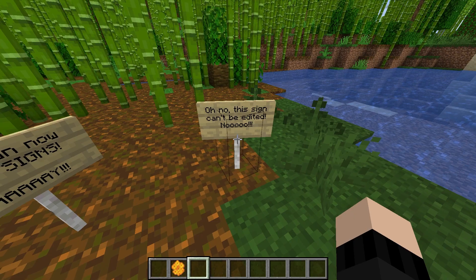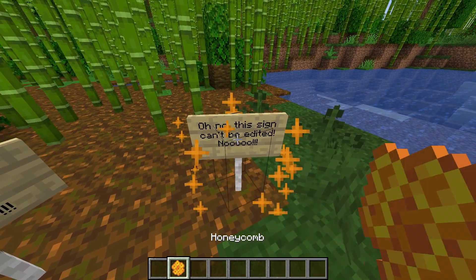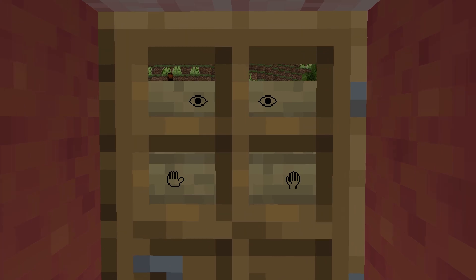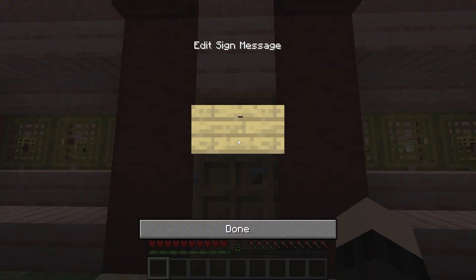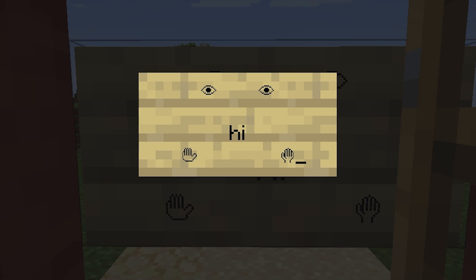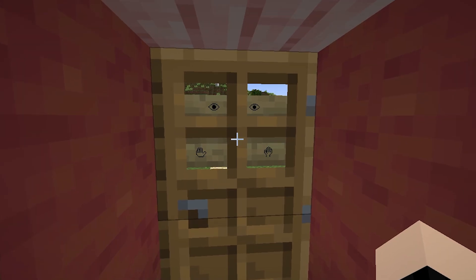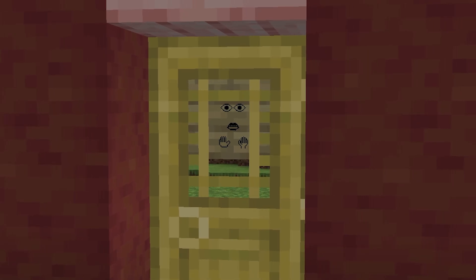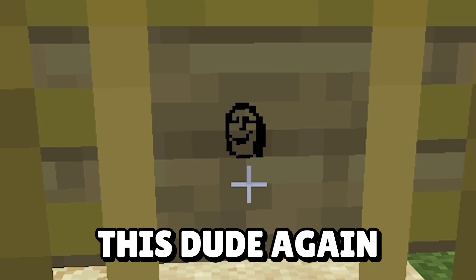If you want to prevent your friends from editing signs, all you need to do is wax them with some honeycomb. Here's a funny prank using this new feature and the new emoji: place a sign on your friend's door, edit the backside, and paste in some eyes and hands. When you close the door, it looks like a creepy little guy is peeking through the window. Depending on the shape of the door, you could even add a mouth.